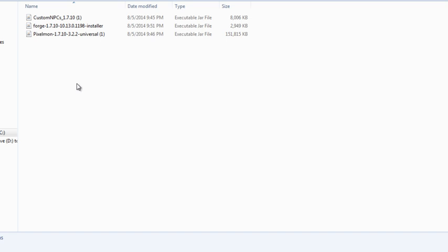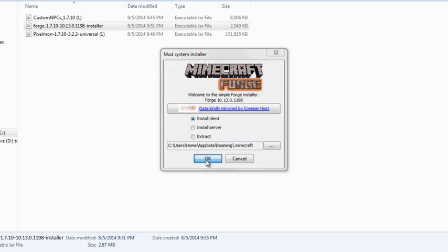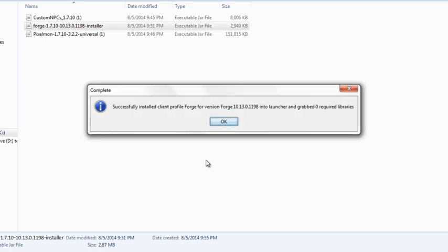Then go to the Forge installer file and double-click it. Select 'Install Client' and press OK. This only works if you've run the Minecraft version normally without Forge at least once before. If it doesn't install, open a world on that version first, then try again. Then press OK.